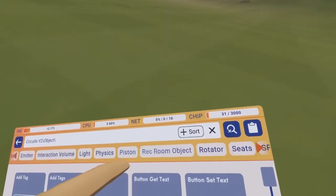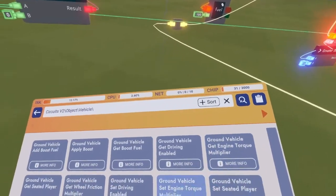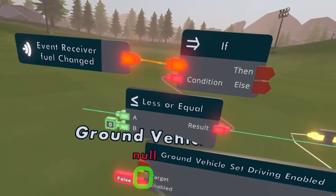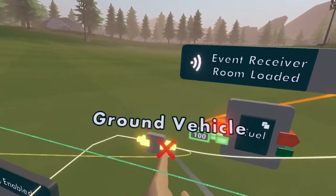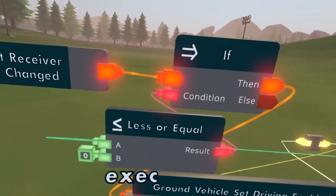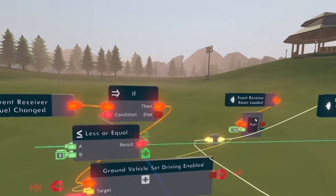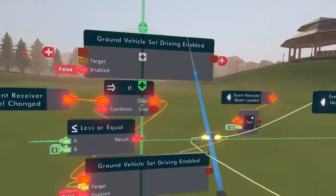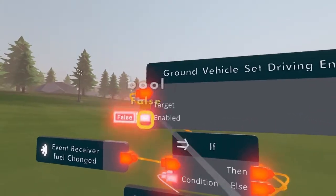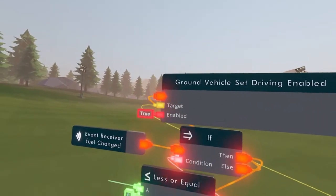Go to input under object, scroll to vehicle, and get a ground vehicle set driving enabled chip. Spawn it in, make sure enabled is set to false, set the target to the reroute, and wire this input to the then on the if for the fuel change. Clone that chip, wire the input to the else output on the if, set the target to the reroute, and set enabled to true — this keeps driving on when fuel is above zero.